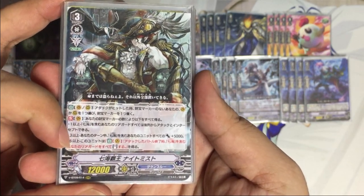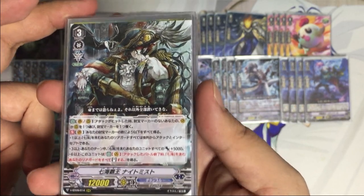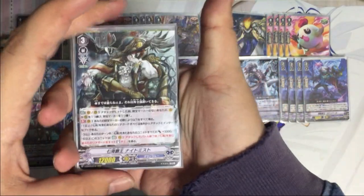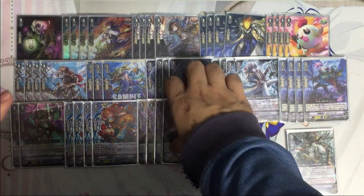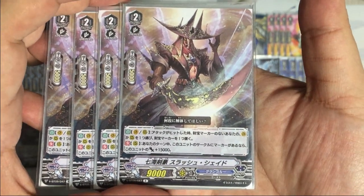If there are six or more, after these units' attacking battle, stand all your rear guards with Seven Seas in name. So after battle, if you have treasure markers on all your circles, you may stand all your rear guards again.